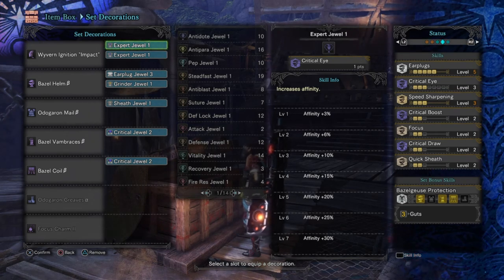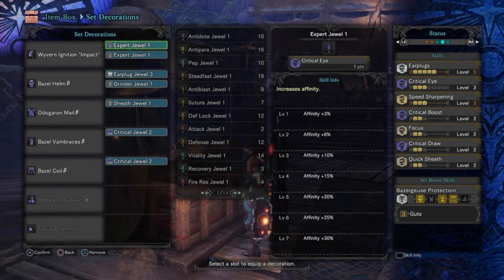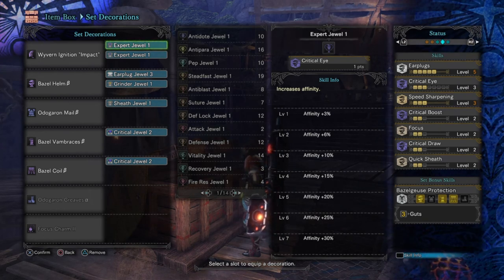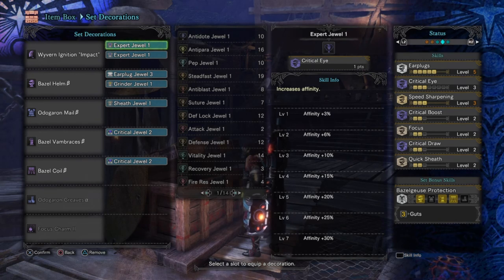For following through with quick uninterrupted attacks and staying mobile, I went with Earplugs 5 for full roar negation, Quick Sheath 2 so I can sheath and unsheath quickly to land a crit draw hit, Focus 2 for faster charge-ups, and Speed Sharpening 3 which allows me to sharpen quickly — though it's not really needed depending on the weapon you use, since you won't be burning through sharpness quickly. It's more of a knock-on effect from using one of the Odogaron pieces.